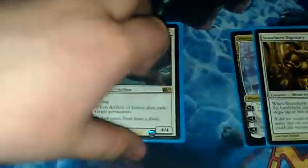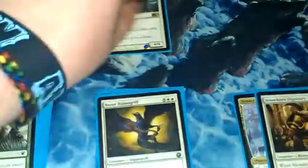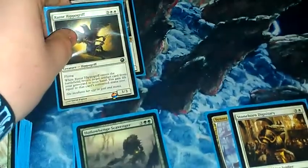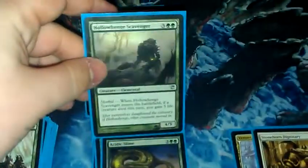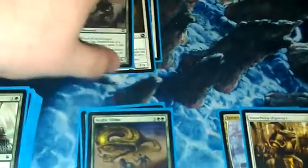These next are the five-drops — they're just the big beaters. Archon of Justice: flying, when it dies exile target permanent. This is to recycle some of your artifact stuff. It's probably going to get switched out for something. But Razor Evergriff — it's a 3/3, once it comes into play you can return an artifact creature from your graveyard to your hand, and you gain life equal to its converted mana cost. This is another one that's really good from Innistrad — it's an uncommon — Hollowhenging Scavenger. Morbid effect: whenever it comes into the battlefield, if a creature died this turn, you gain five life. You pod into it, you gain five life.